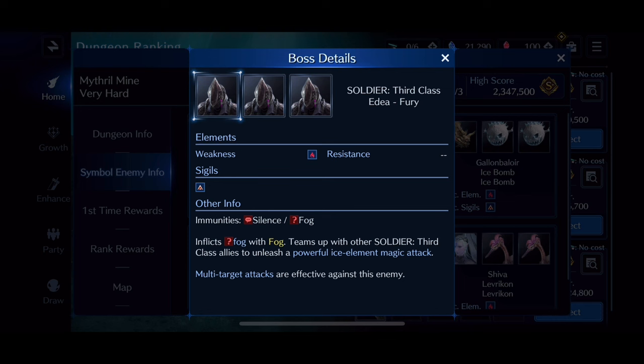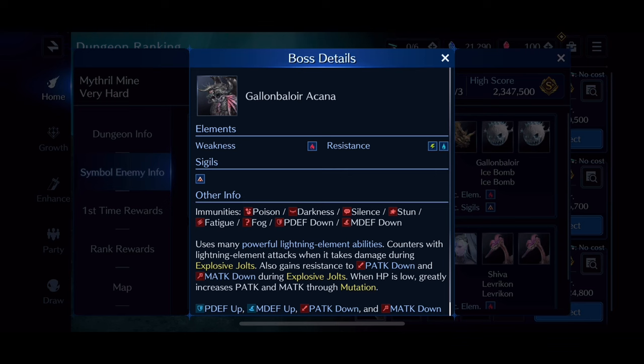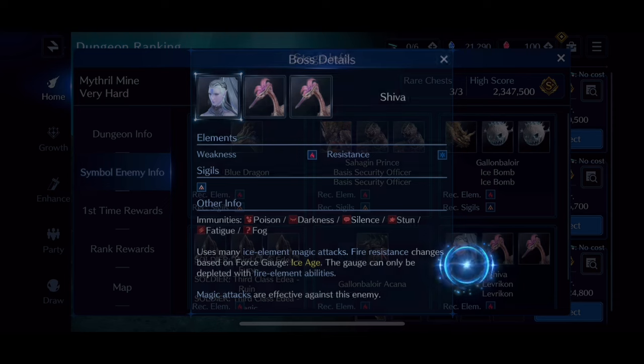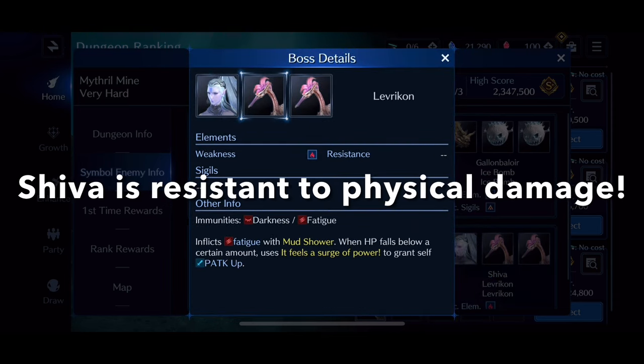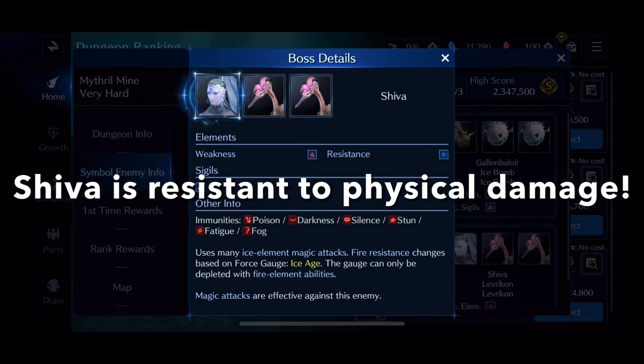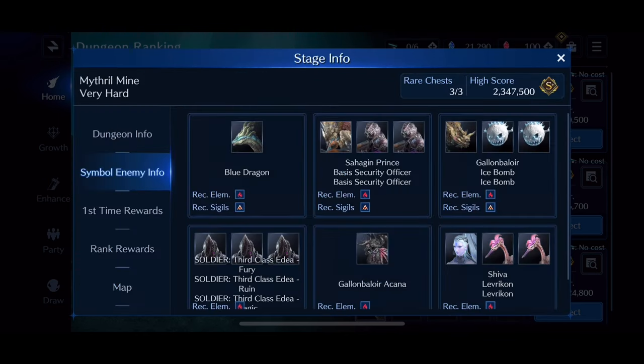My team's really strong — I pulled for Zack on his Lemon Break banner and it's wild. After that, we're going to fight Gally B Akana, and we're going to kill him before Electrocute goes off. Then we're going to fight Shiva, and the adds — the Leprechauns — aren't going to do pretty much anything. They'll get one attack off, and that's that. Those are the enemies we're going to be fighting.